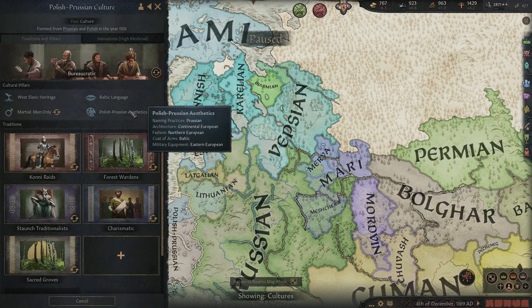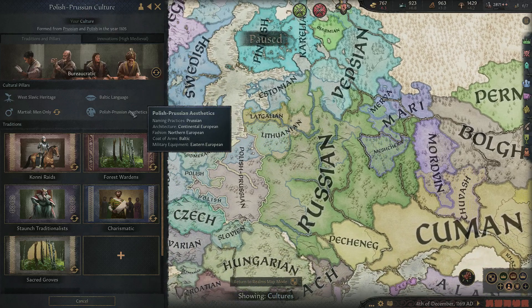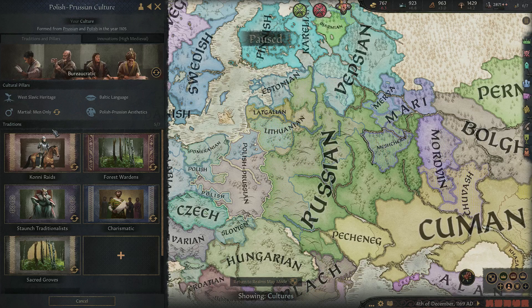Aesthetics covers things like naming practices, architecture, fashion, coat of arms, and military clothing — basically the aesthetics of what your culture is going to look like on the map, and in terms of names and things like that. Now traditions — this is probably the most serious part of the culture.